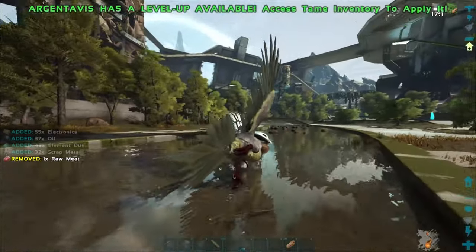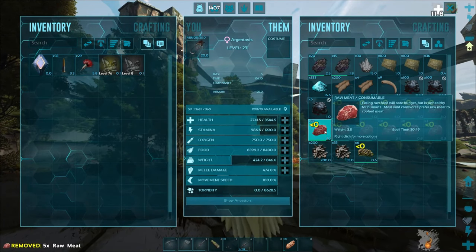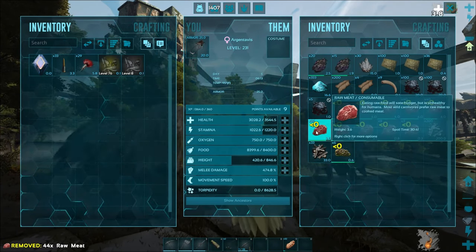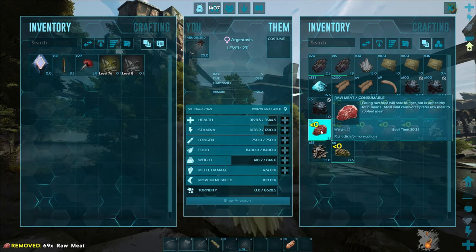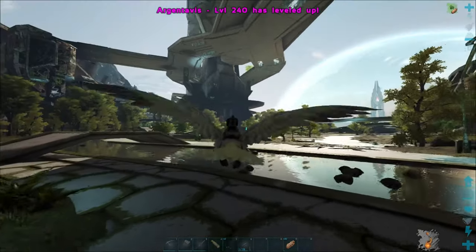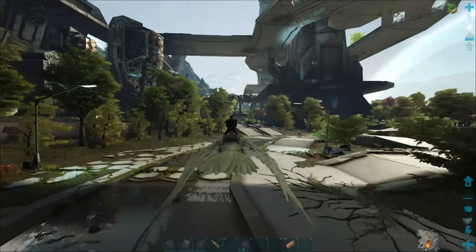Nice — we did get some oil, awesome! Look at the levels we got from those guys, and 200 oil too — we're going to be set on oil. Let's go ahead and put some points into his health while we've got that regen bonus going, and then put the rest into weight because we're going to be pretty heavy.